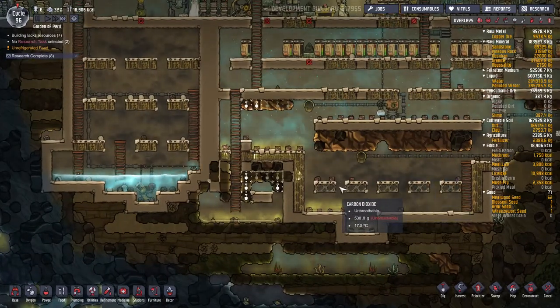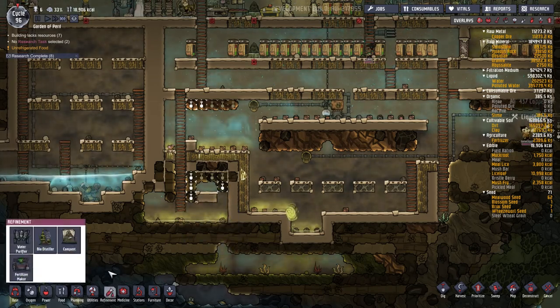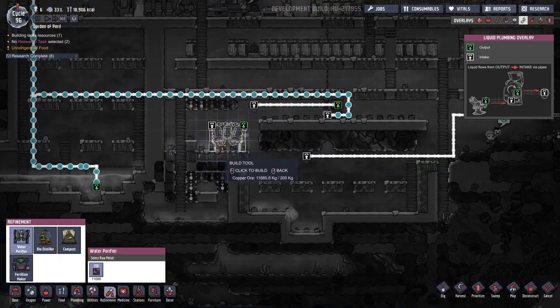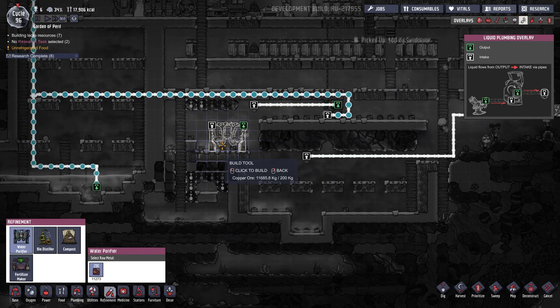I need to design a filtration system. Does the water filter work here? Let's find out. I can put the water purifier here — what really sucks is the output is on the right and I can't rotate it. That's painful. See how much water it's drawing out. Let me think here for a second.